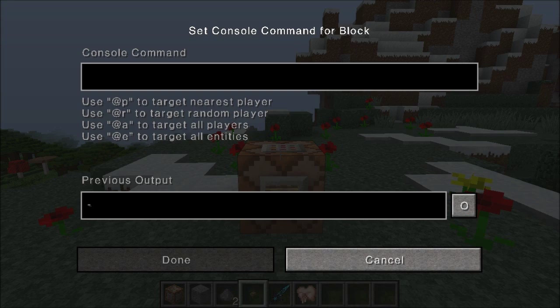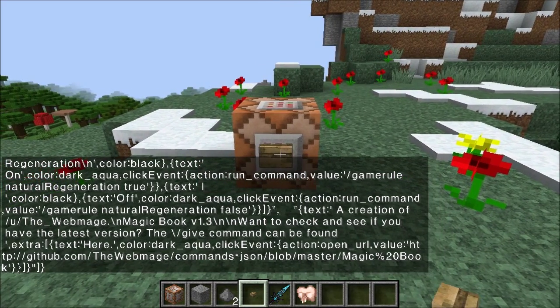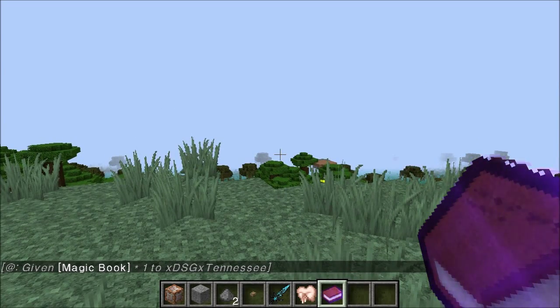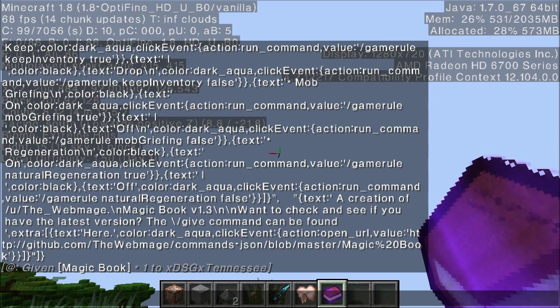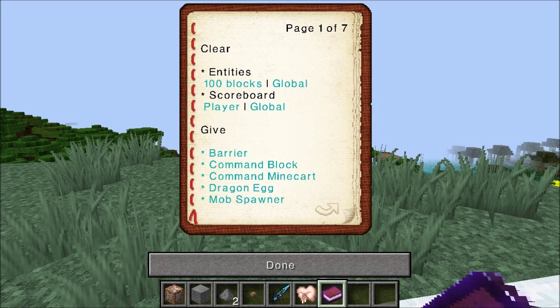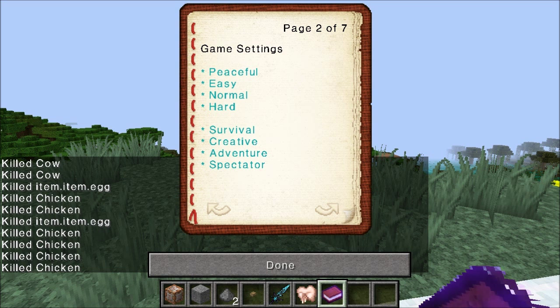We're going to copy-paste this in - it's such a long command code line. We'll hit that button and that's going to give us a nice book - a magic book. Let me pull this up and open it. We can kill entities within a 100 block radius, we can go global, we can kill players globally. We can give ourselves barriers, command blocks, command minecarts, dragon eggs, and mob spawners. I prefer the setblock command I showed you earlier - this will give you a mob spawner with a pig in it.